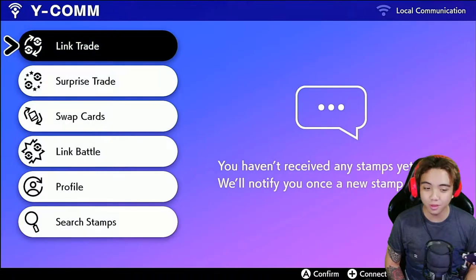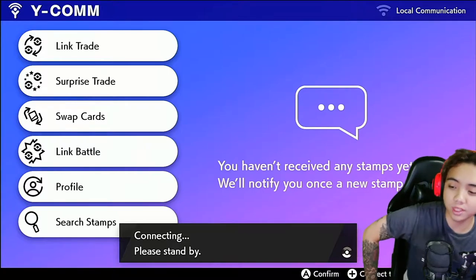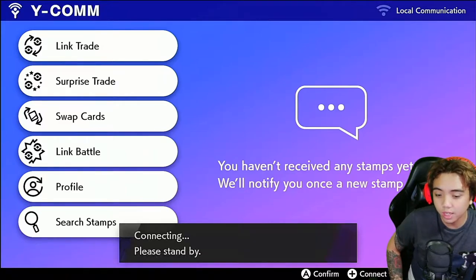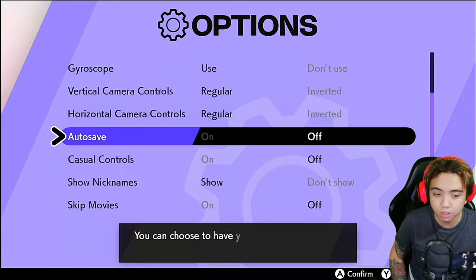So we've finished the first raid here and that Ditto turned out to be bad. What's gonna happen is if one of your friends catches a 6 IV Ditto, it's going to be permanently 6 IV for all of us. So I just need to connect to the internet first. The first thing we need to do is go to options and turn off the autosave feature.